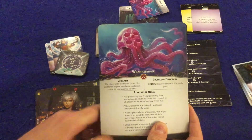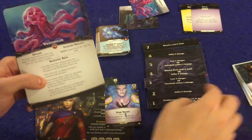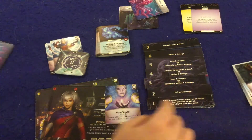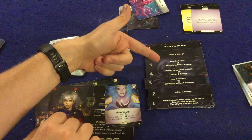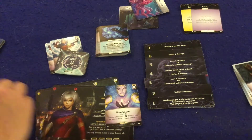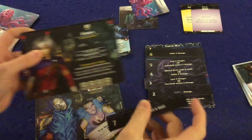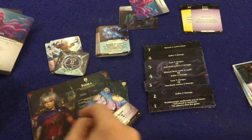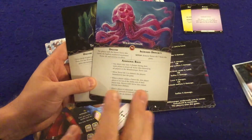My favorite though is the Wraith Mongerer. He comes with this extra little board — the terror mat. When he unleashes, the player with the fewest terror tiles claims the highest numbered tile, and as it goes down worse and worse things happen to that person: discard a card, suffer two damage, lose two charges, discard three cards in hand, or suffer four damage — progressively getting worse. Also, these tiles cover your special ability, so you can no longer use it, which for some characters is absolutely huge.